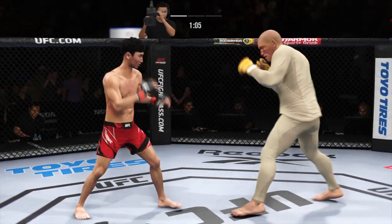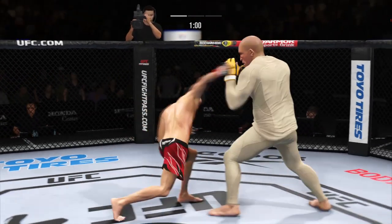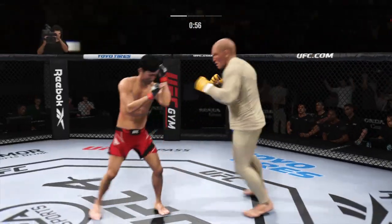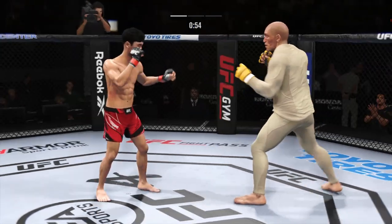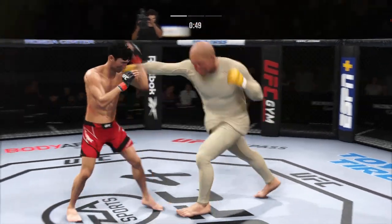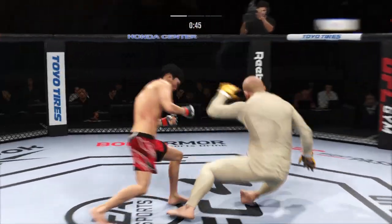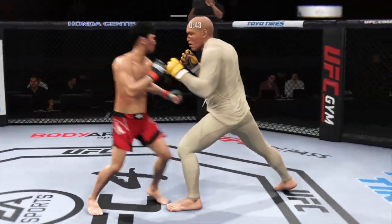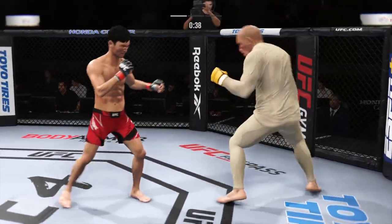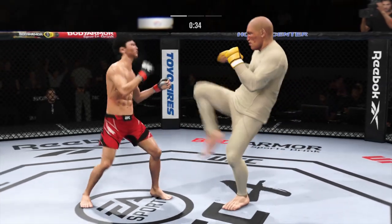We talked about his reach advantage off the top — made good use of it there with that punch. Looking to set up a knee of his own. Huge right hand! He's in trouble. He's hurt bad. Good right hand. Holding on to him here, not doing a ton, perhaps just looking to recover.